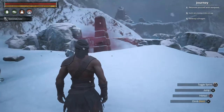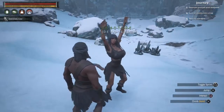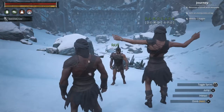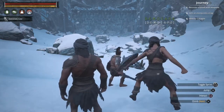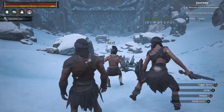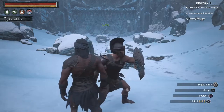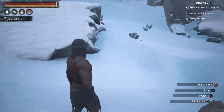There's an obelisk right here — if you don't know about it, go out and interact with it. It'll tell you you're attuned to it. You don't need black ice when you come in here; there is black ice that spawns inside the castle. I saw it in there and I'm pretty sure you can harvest it.